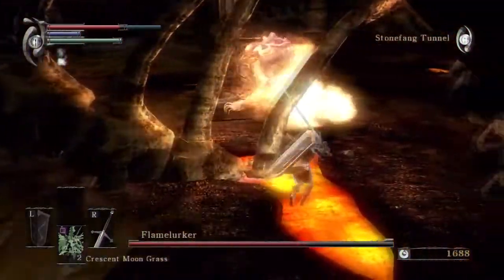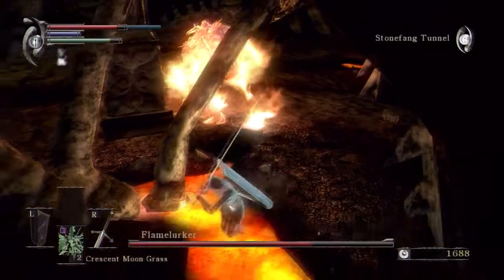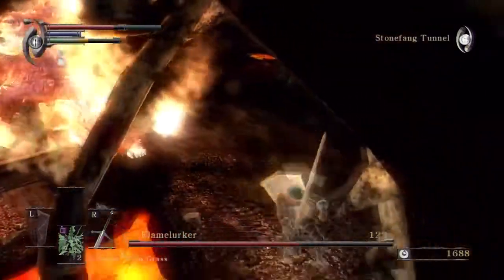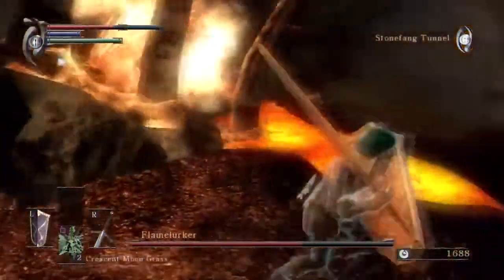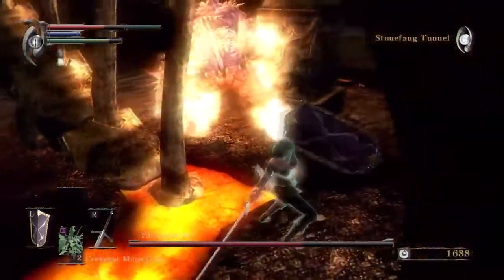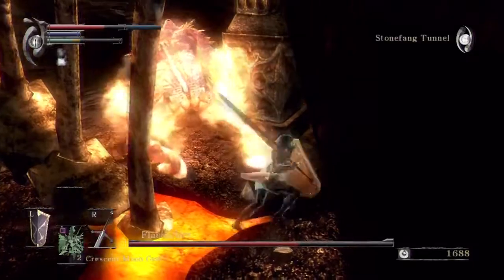A few ground rules: these pillars don't help you. Don't hide behind one thinking he won't be able to hit you through it, because he will. Even the spinal bone thing right there — he shoots that fire attack through it, and that'll hit me as well.